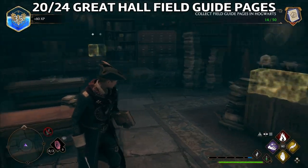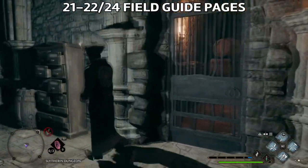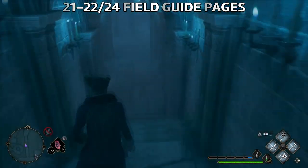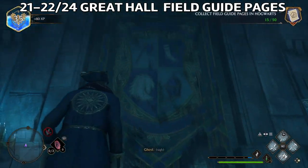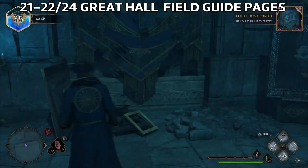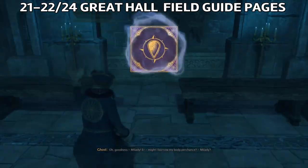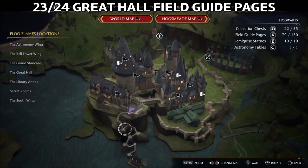Close by, exactly here in the Slytherin dungeons, you'll find another entrance — locked. Use Alohomora on the door. Once inside, there are two more field guide pages. Cast Revealio for the first one — the Headless Hunt tapestry — located under the Great Hall courtyard. On the other side of the room is the Death Day party room with another page. In the same room, look up at the ceiling and you'll find a flying page — cast Accio to grab it. That will be your 23rd field guide page.